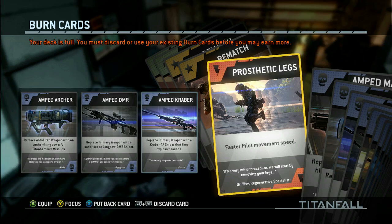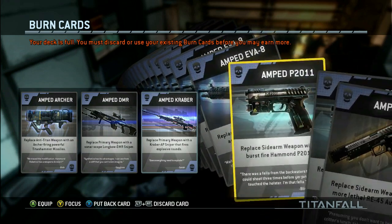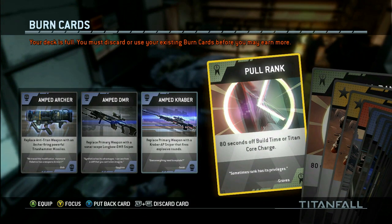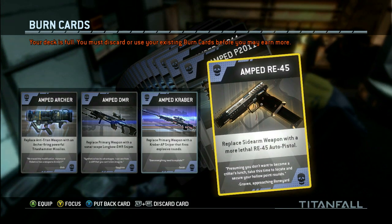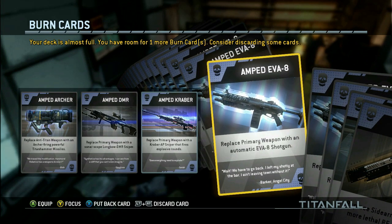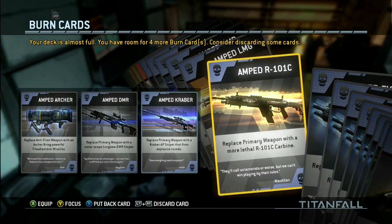One thing I like about the game that keeps it interesting is what they call burn cards. You can have three at a time during any one particular match and you can use them whenever you want, but you have to be careful — once you use them and you die or use up the ability, it is burnt and it's no longer around. Basically you unlock abilities that either upgrade weapons, your armor, or abilities, or give you extra percentages of XP while doing certain things. These keep it interesting, especially since the level cap is 14 for the beta.